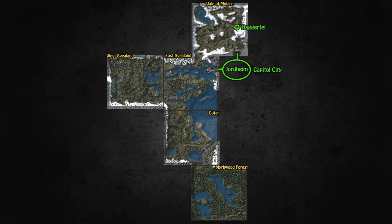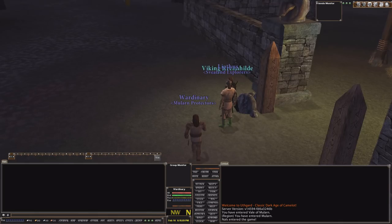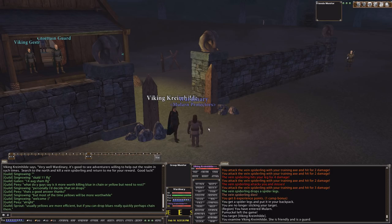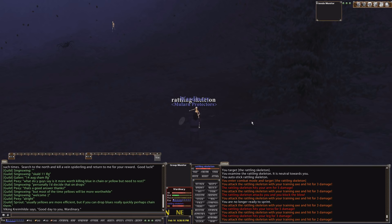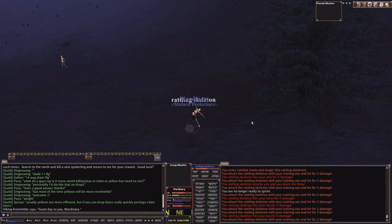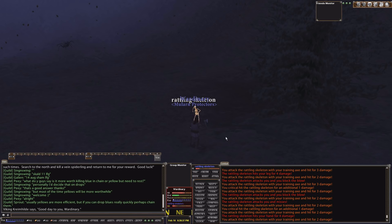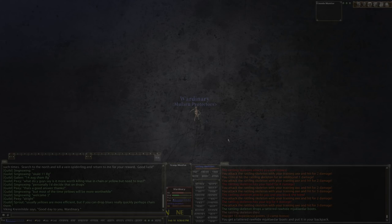If you're beginning your journey as a dwarf viking or mystic — dwarf runemasters and all vikings except savage — you will start in Mularn. Grab a killtask from Viking Krimhilde, kill blues and your killtask target until you're one bubble away from level 2, then turn in your task. Kill rattling skeletons in front of town for starter gear, and don't forget to equip your shield — vikings only get their shield at level 2 for some reason. Once you've gathered starting gear or reached level 3, either continue killtasking to level 5 or go through Jordheim to Vazutheim in East Svealand.